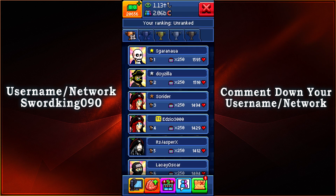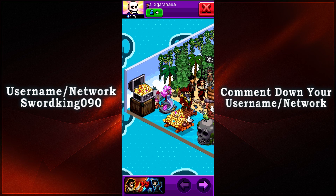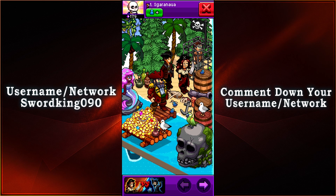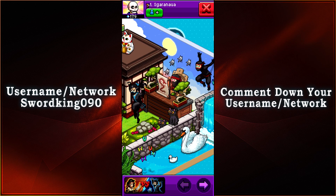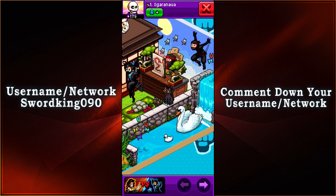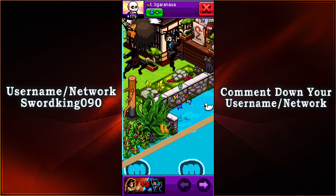Last but certainly not least, with 1195 votes in first place, we have cigar nara. We have a half-and-half room — we have the treasure, the mermaid, and a prisoner of war on the pirate side. On the ninja side, we have the ninjas and yet another mythical ninja up in the sky. I just love the use of the waterfall with the river along with the swan — so peaceful within this ninja area.